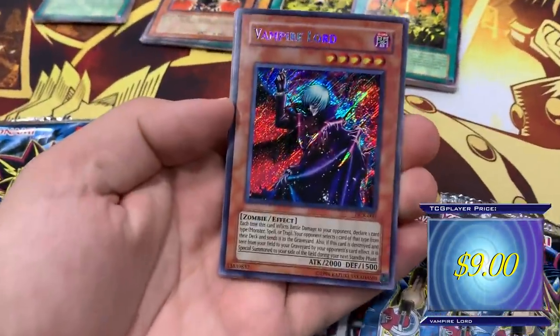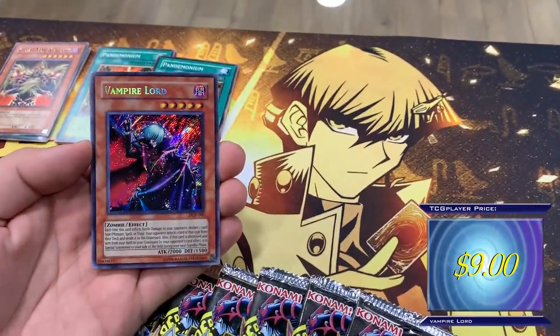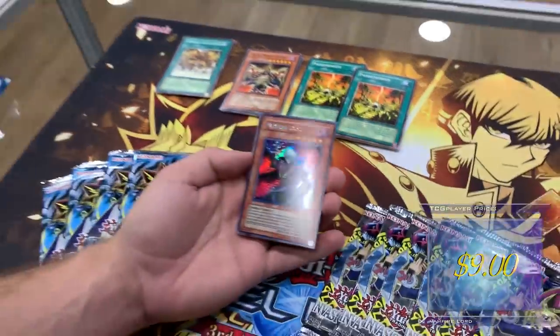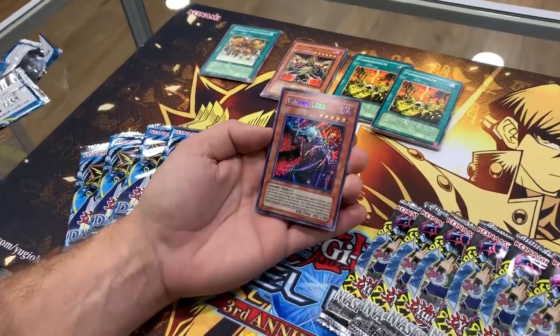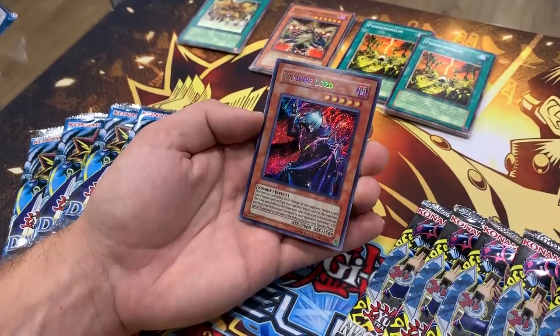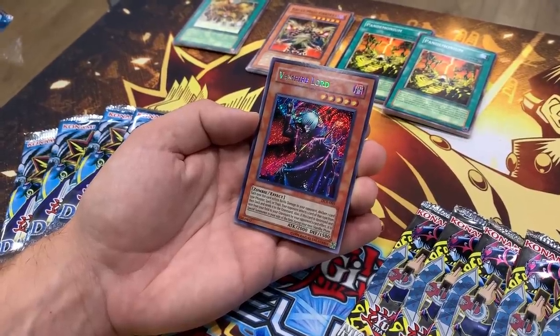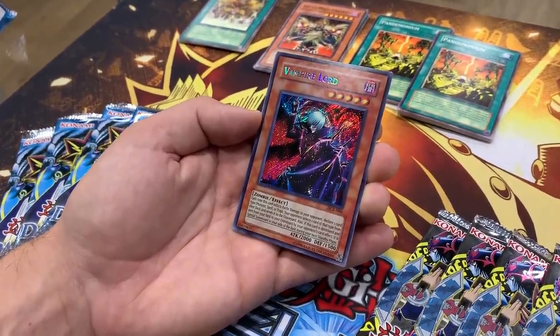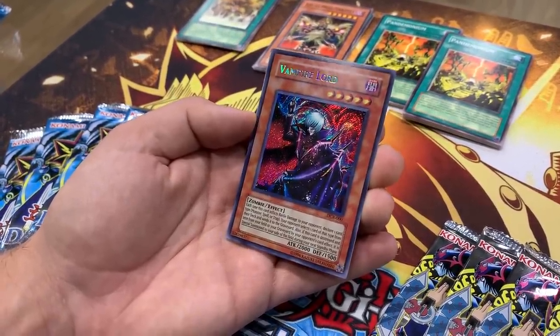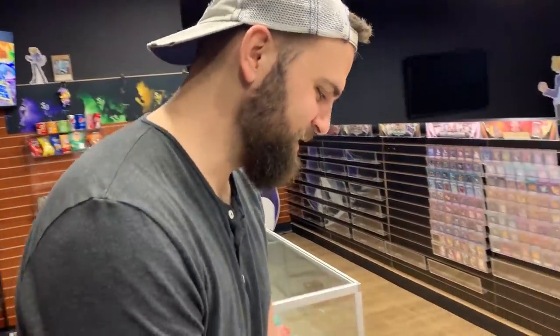Yo, Kaiba! Look at Kaiba right there — he's like 'yeah man, that's my Vampire Lord.' You guys, this is incredible, to get a secret rare! Each time this card inflicts battle damage to your opponent, declare a card type — monster, spell, or trap. Definitely probably shouldn't declare monster because of how good monsters are these days in the grave, but spell or trap: your opponent selects that card type from their deck and sends it to the graveyard. This card is destroyed or sent from the field to the graveyard by your opponent's card effect — special summon during your next standby phase. I feel like we have to play this guy in our deck.